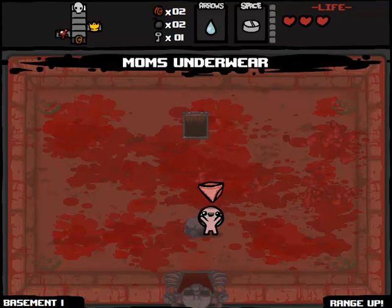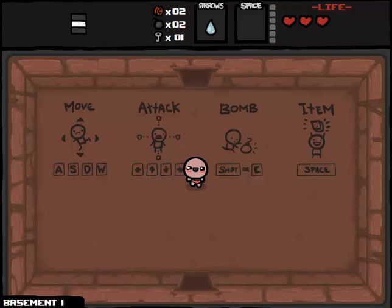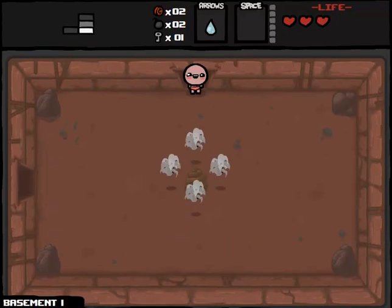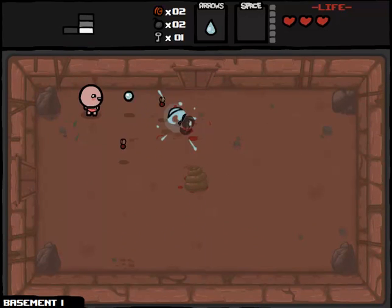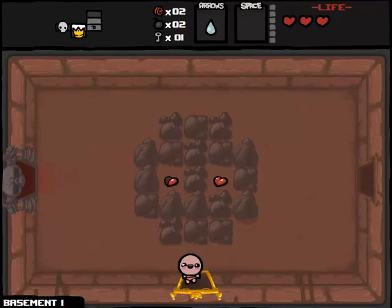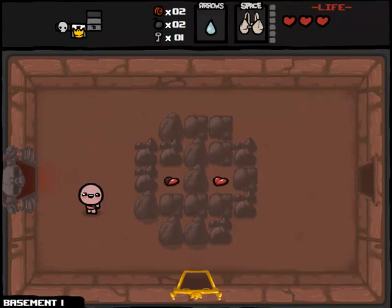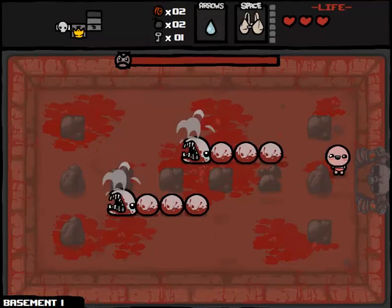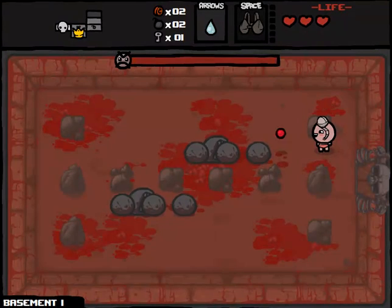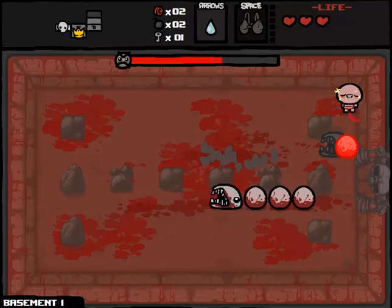So we're going to take our range upgrade - that was the first time on Basement Part 1. Now we're going back to Basement Part 1, which is looking like it might be a double floor. We don't have a Forget Me Now anymore, so I'm going to have to give myself a Forget Me Now at the end of every floor anyway. I thought maybe it would just give it to us when we walked into that room, but in any case let's quickly come over here. This is Mom's Bra. We're going to use Mom's Bra for this boss fight, at which point I'll give myself another Forget Me Now and we'll go down to the next floor.